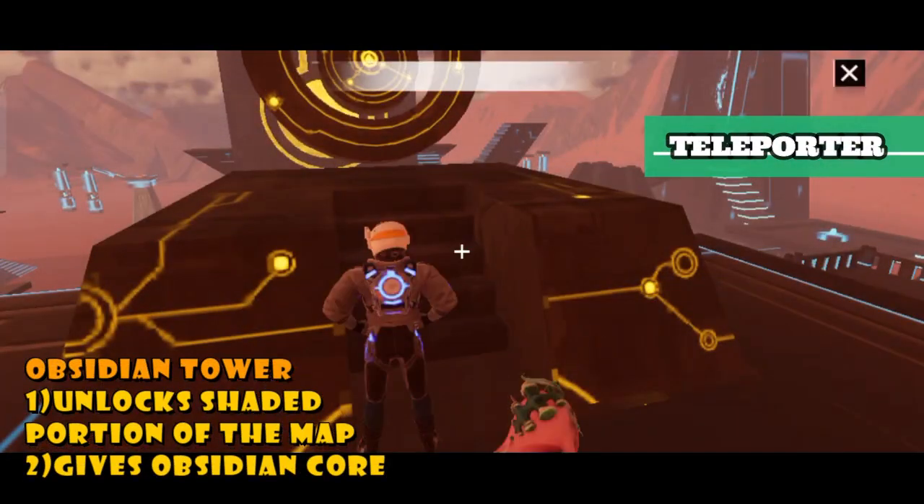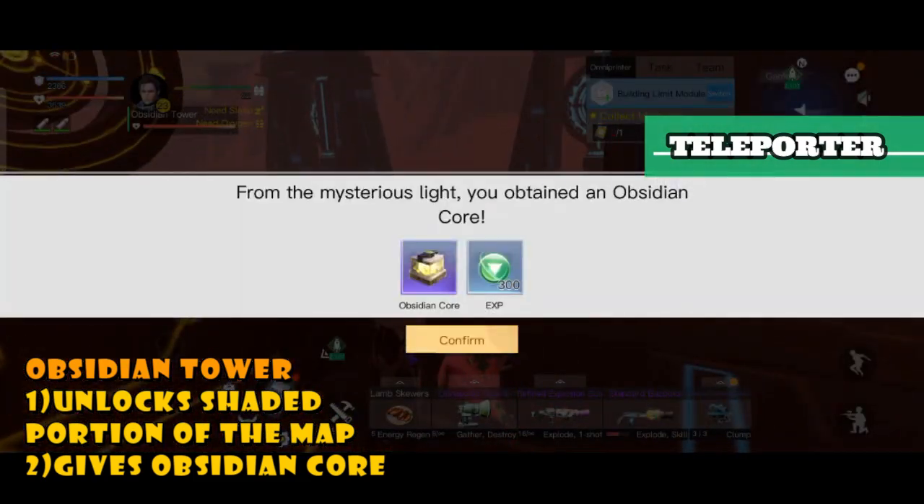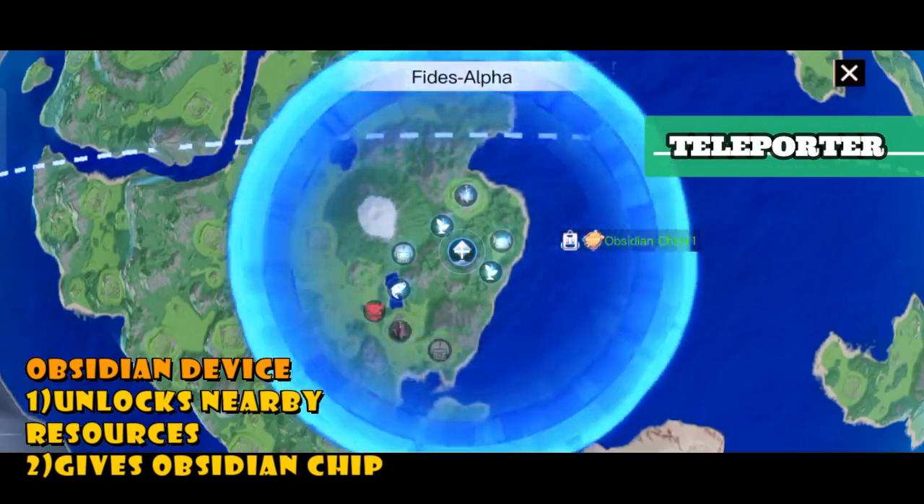Obsidian Towers can unlock the shaded portion of the map and give you Obsidian Core. While Obsidian Devices can unlock nearby resources such as farms and Gulumu Camp, and give you Obsidian Chip.